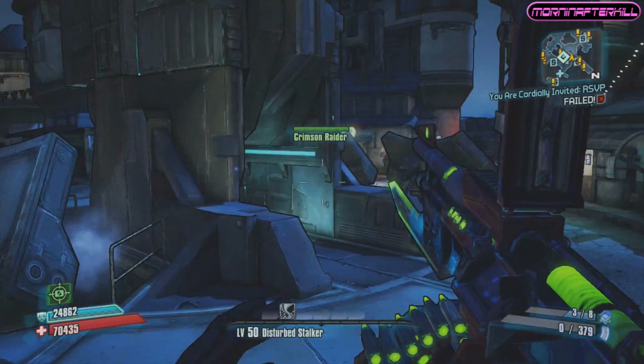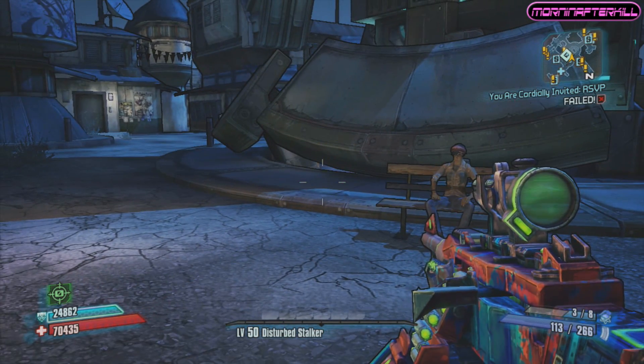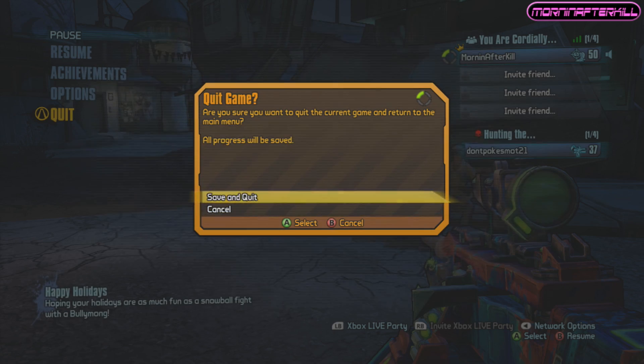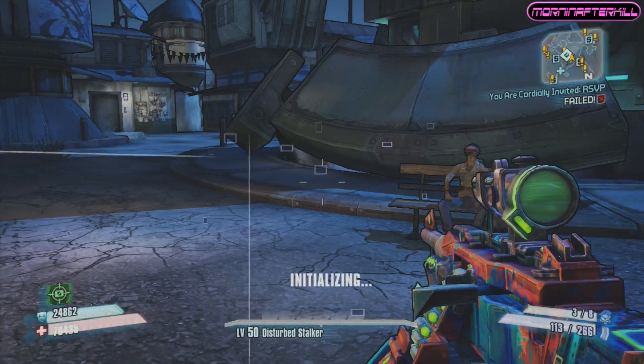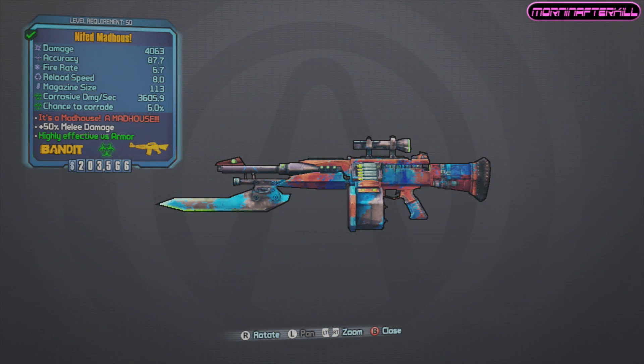What's up guys, it's Jay, more than Afterkill, and I'm back here on Borderlands 2 with another episode of my legendary weapon guide, where we take a look at the legendary weapons, find out what they do, and who drops them. Today we are taking a look at one of the rarest guns in Borderlands 2, which is the Man House.